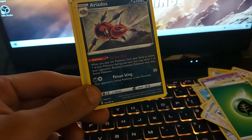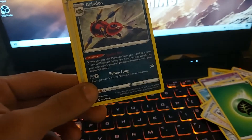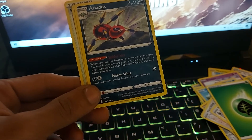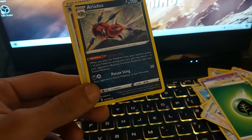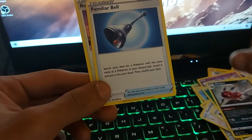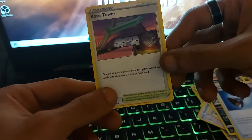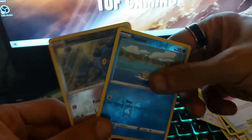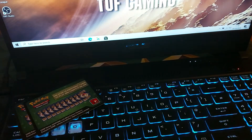Grass type Energy, followed up by Araquanid with 110 health points, being a Darkness type Pokemon with an ability of Spider Net. When you play this Pokemon from your hand to evolve one of your Pokemon during your turn, you may switch one of your opponent's Benched Evolution Pokemon with their Active Pokemon. Move of Poison Sting — it's a Long Leg Pokemon with a Dex entry of 168. A Trainer item, Familiar Bell, and Trainer Stadium, Rose Tower, was the last card we pulled. So the two pulls we got — Bronzor and Feebas shiny — were nothing special.